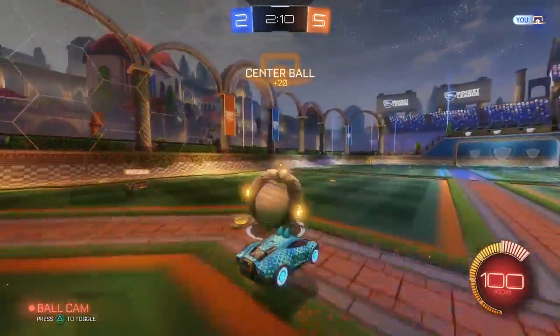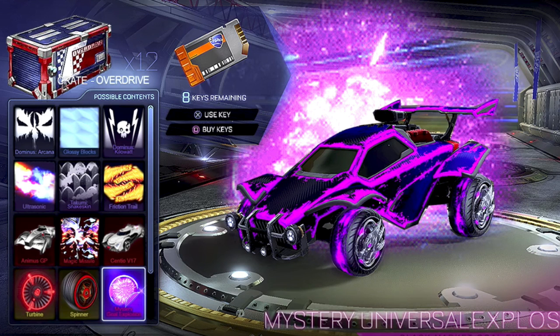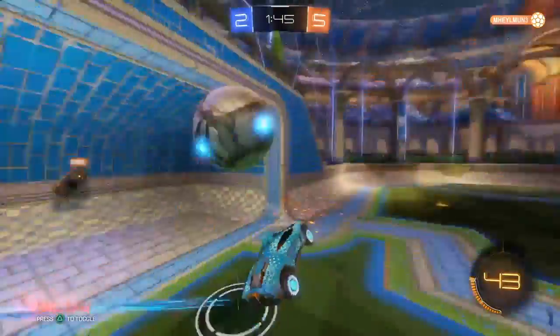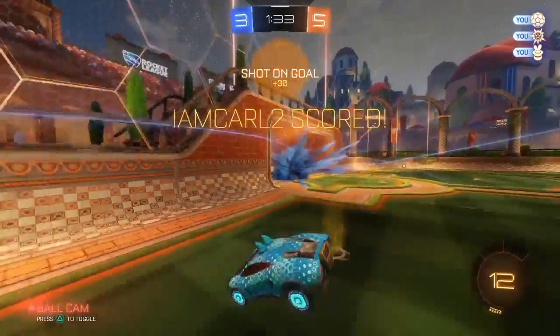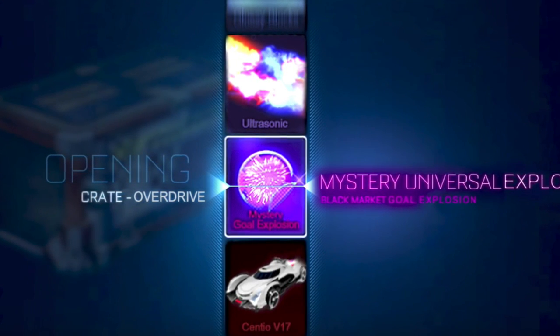Now for what you've all been waiting for — the mystery universal explosion. Jakers did a literally amazing job with this art. The question is how are they going to show it: we have the hexed pattern blanket for mystery decals, but for a mystery goal explosion how will that animation look? Will there be a goal in the background with a blanket over it, a ball with a blanket, or nothing? Jakers put a purple explosion in the background that looks like fireworks, making it feel mysterious — and he also posted what it'll look like inside an actual crate, which looks absolutely great.